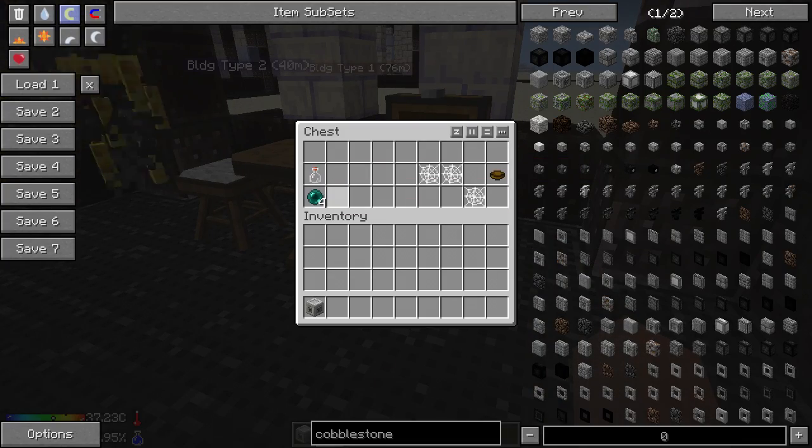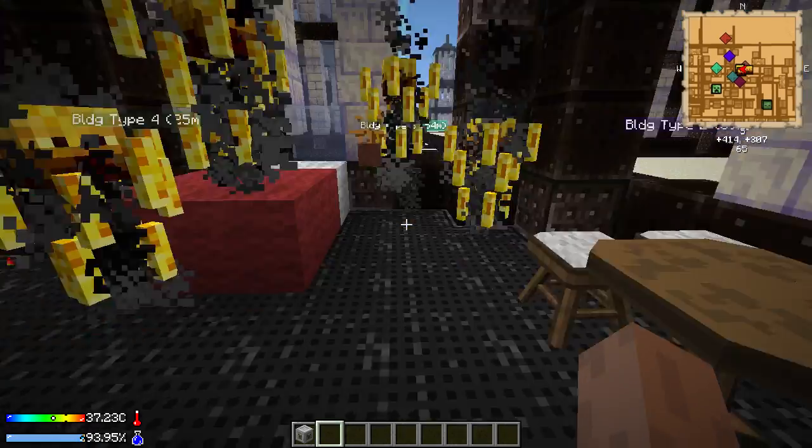For example, this chest has a bunch of ender pearls — four of them — some cobwebs, a bowl, and a glass bottle. Cobwebs are a common theme with the loot chests.